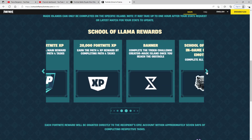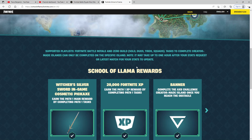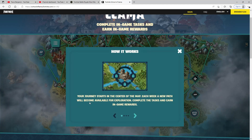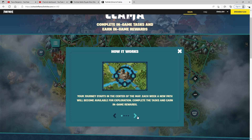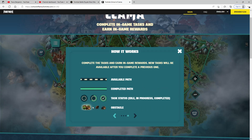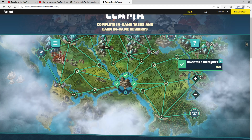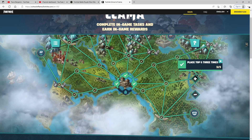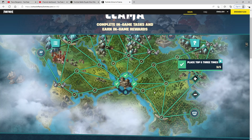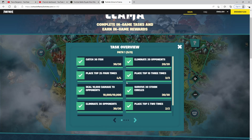If you earn the main reward in each path, that's the biggest reward. If you complete all five creator-made islands, you get the School of the Llama in-game cosmetic emoticon. Your journey begins at the center of the map each week, and when something is in your way, you click on it and it tells you which creator-made island to do. You go to where you'd normally select Solo, Duo, or Squads — go up one and there's a list of all the required creative islands.